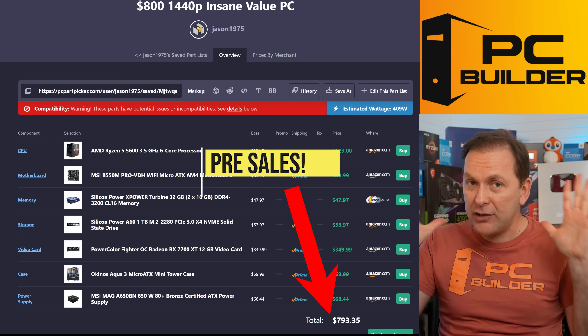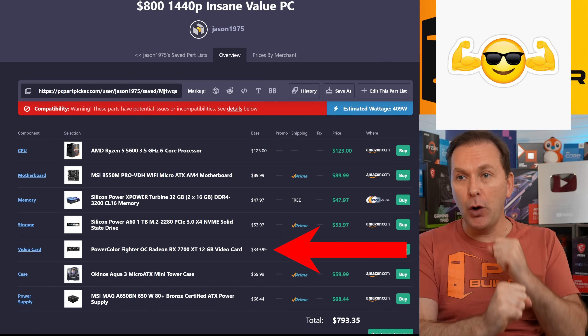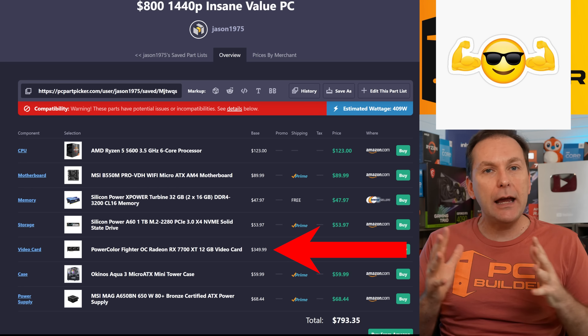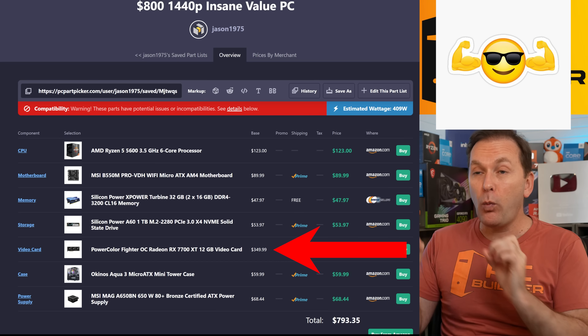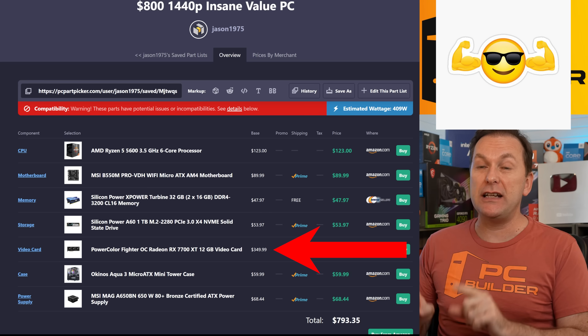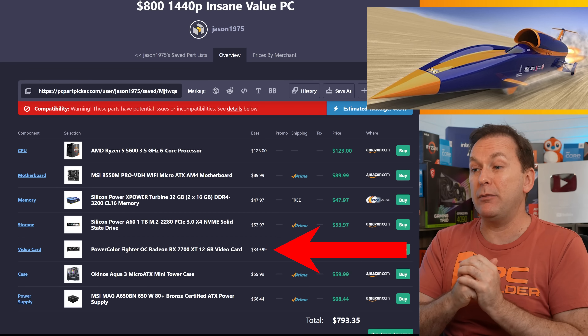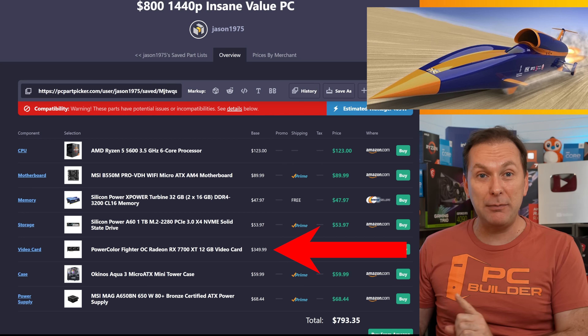Remember, that's the worst case scenario — you could easily get this a lot cheaper. You're going to get a super powerful gaming PC capable of playing all titles near 100 FPS, even the harder-to-run single-player titles at ultra details. For competitive shooters you'll get tons and tons more frames. This is a pretty insane build to pick up on Prime Day.